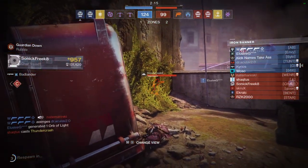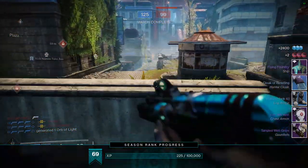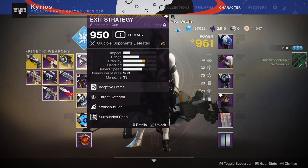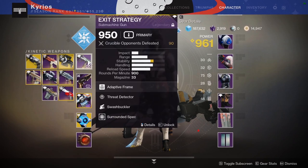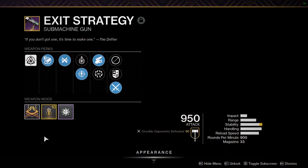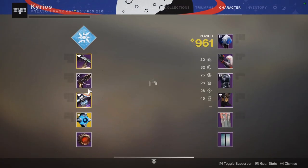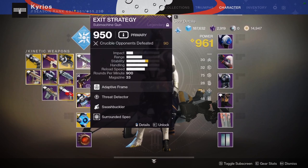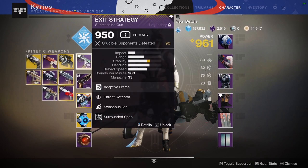In PvP, the effective range of Exit Strategy is really shotgun range — it is a 900 RPM. That's just another thing to keep in mind. Exit Strategy falls in a weird spot: it's not as good as Recluse. With Master of Arms you could challenge shotguns, but this doesn't have that same lethality. You can still get kills on charging shotgun users, but it's less reliable. I'd give it about a 6 or 7 in PvP — it's okay, it's good, it's a 900.